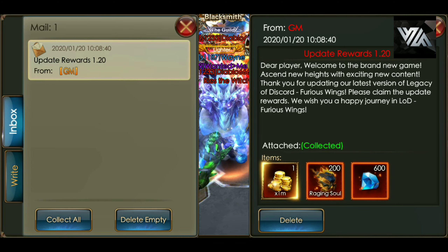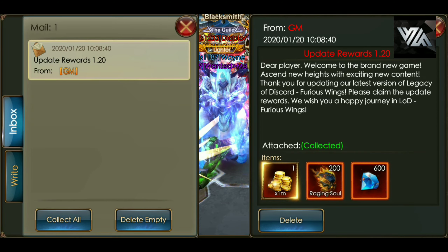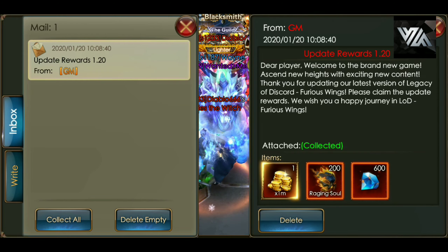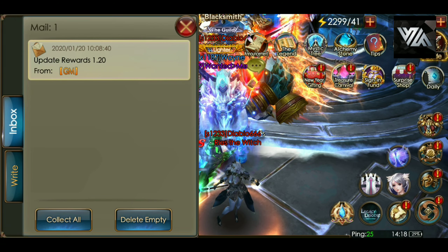The new update has come through — 1.2, or 1.20, or whatever they want to call it. They're giving us diamonds, so we're happy about that. Let's take a look and break it down and see what's going on in this new update.